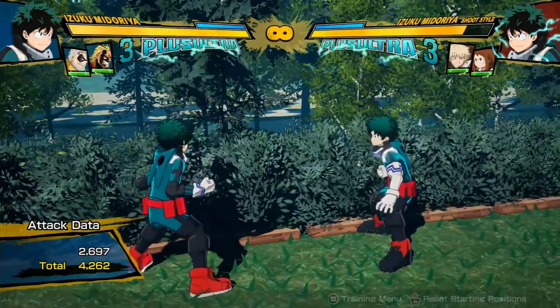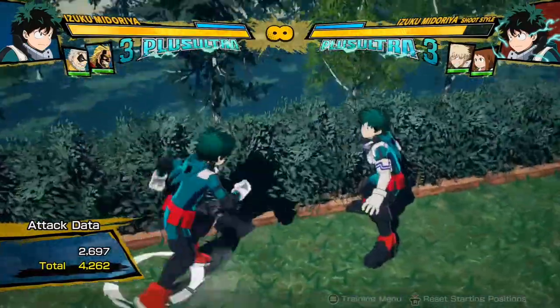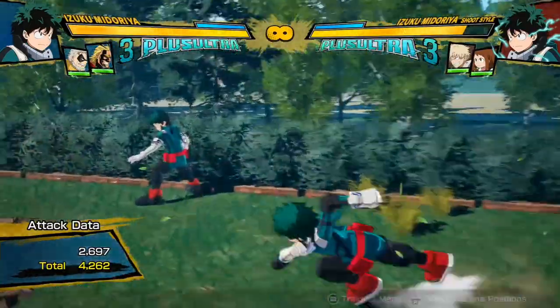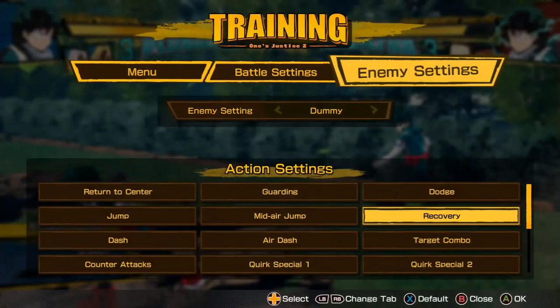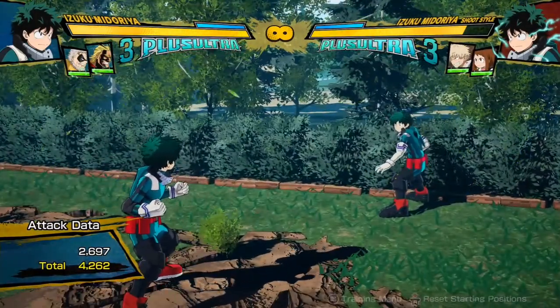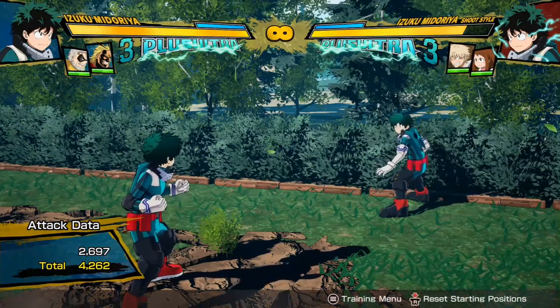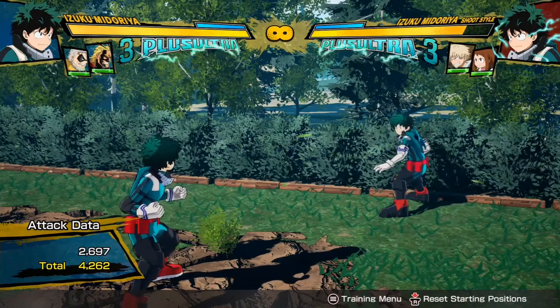Basically, that's just what I wanted to talk about with recoveries. You want to recover to make sure you don't get into any infinites. But you also want to make sure that sometimes you use the delayed wake-up, where you just lie down and use your invincibility frames — because they can be really good at slowing down your opponent and you can get some invincibility. So those are the two types of wake-ups. I hope you enjoyed this video and I'll see you in the next one. Bye.